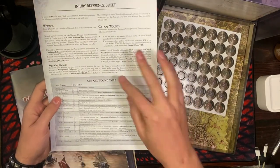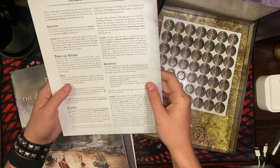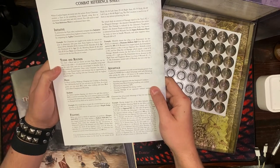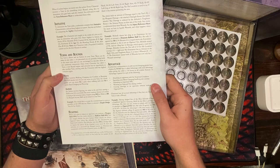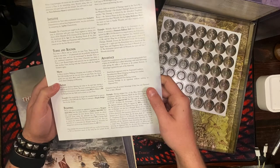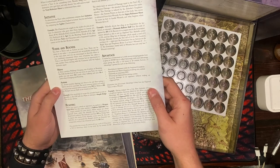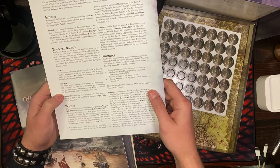Injury Reference Sheet: wounds, critical wounds, regaining wounds. Combat Reference Sheet — so what are we going to be doing here? Each character receives a turn to do something every round using dice to determine who gets hurt. Initiative: compare initiative characteristics and act from highest to lowest. Turns and rounds: you have a move and an action on your turn, taken in any order — you're encouraged to describe them as one combat maneuver. A move involves walking, charging into combat, or running. An action involves testing a skill to see if it's successful.